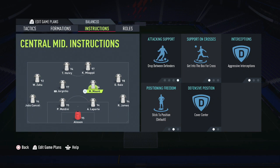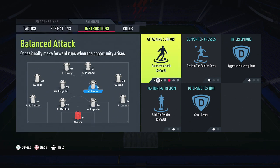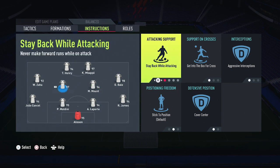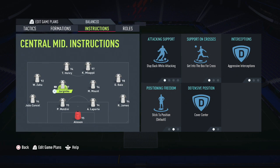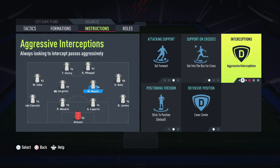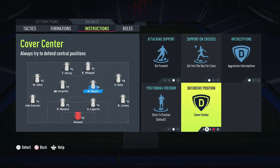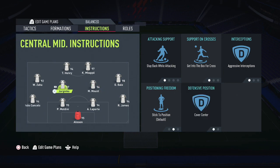My right center mid has Attacking Support on Get Forward — I want him getting forward while the left center mid stays back. For crosses he also gets into the box. Interceptions are on Aggressive, Positioning is Free Roam, and Defensive Position is Cover Center. I do not want him coming out of position.